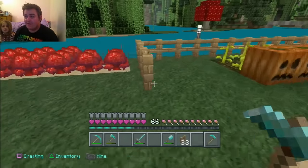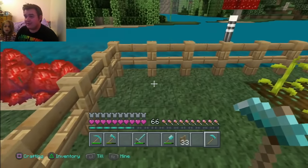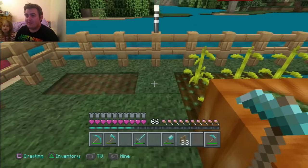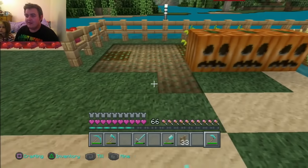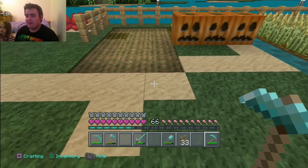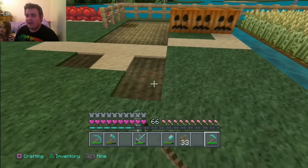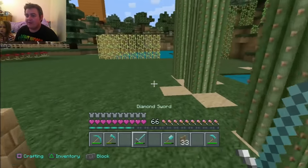Okay Dazzlers, I just found out on my phone that we get carrots and potatoes from zombies! They drop them from mobs, as they are called. So I'm going to prepare my farm. I'll get rid of that sand, and the farm is prepared for carrots. Now we have to find a zombie — it's not that far off night time.